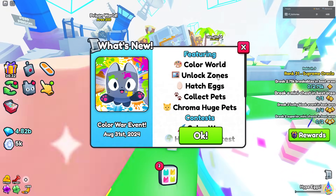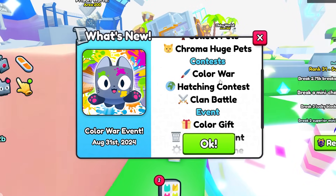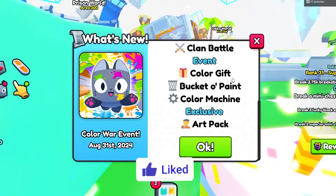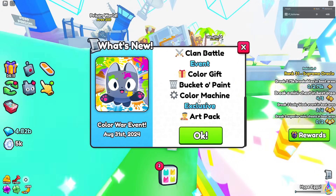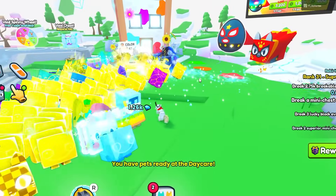Here we are inside the update. We have the color world, new zones, new eggs, pets, and a Chroma Huge Pet. We have new contests — a color war, a hatching contest, and a new clan battle. We have a new color gift from the event, a bucket of paint, a color machine, and also an exclusive art pack as well. Pretty interesting update.